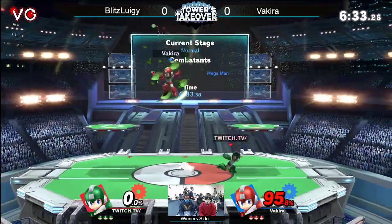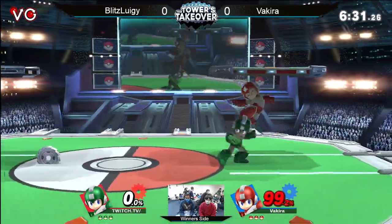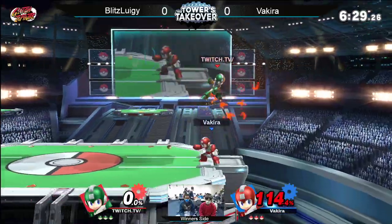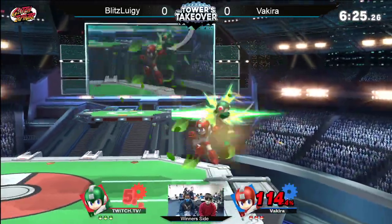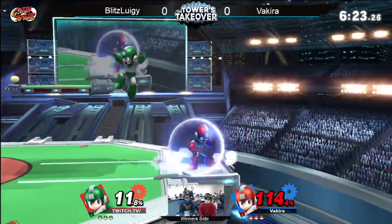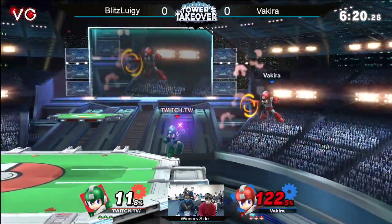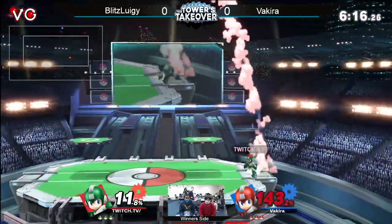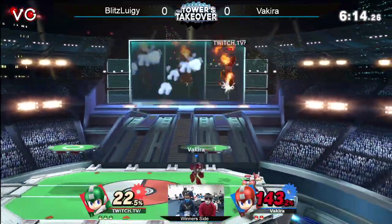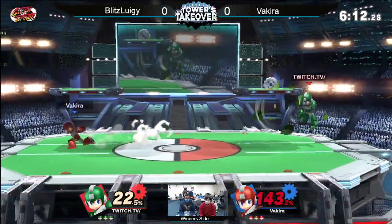Mega Man is cool, but not in Dittos. Take a look at what's happening — Vakira hasn't got a single hit. The late hit of side B on the ground does connect into Shoryu, so we're going to see that. But Vakira finally finds him at ledge. If he was able to push him away with the neutral air, he would have been able to probably find a down air. Up smash out of shield is not going to take it though. Mega Man is hefty. That boy got some heft.